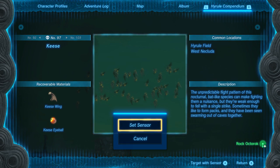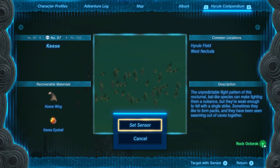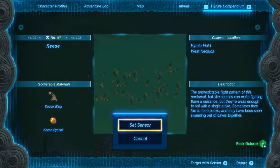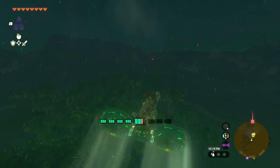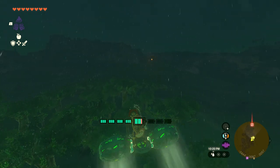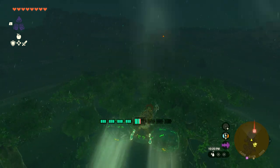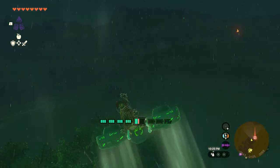Now let's go find these eyeballs. What you want to do is take a picture of one of the keys so you can set your sensor to them. When you target them, the upper right-hand corner will tell you exactly where to find the item you're targeting. If you don't know where to get the sensor, click the link in the upper right-hand corner — I'll also leave a link in the description. Let me show you how I do this, and then I'm going to show you my hunting grounds. I literally make a circuit and do this after every blood moon.